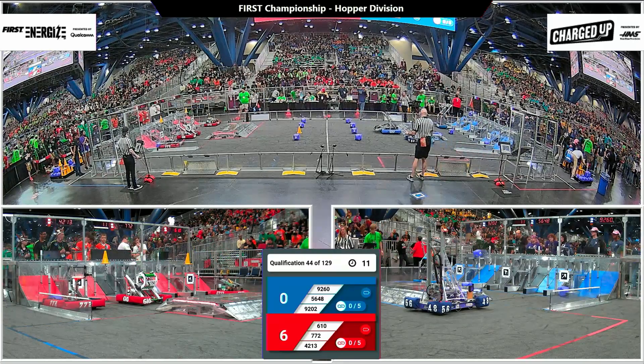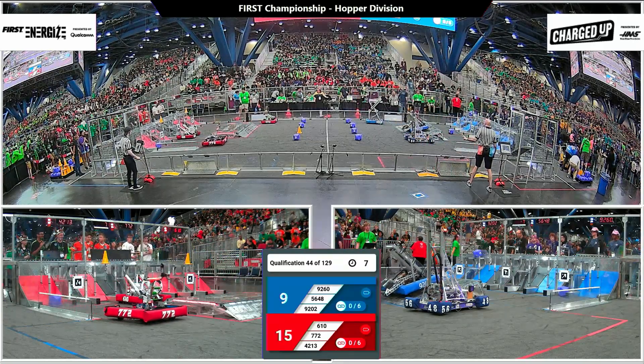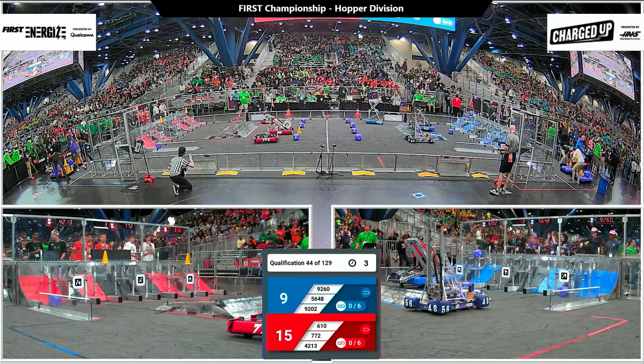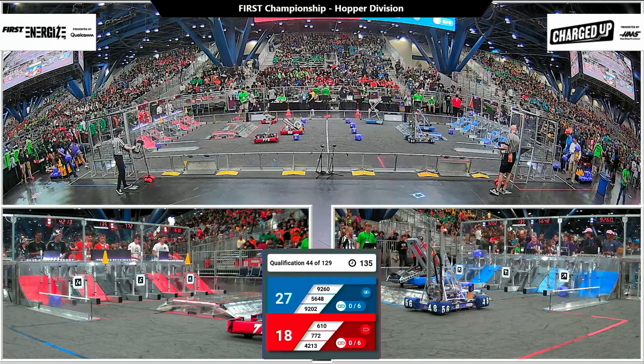Red Alliance quickly scoring three game pieces — two cones up top, one cube down below. Blue Alliance has one high cube scored, one low cube. And 9202 is engaged for the Blue Alliance.